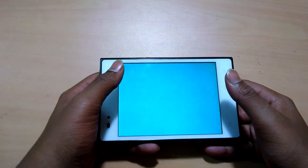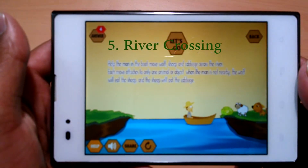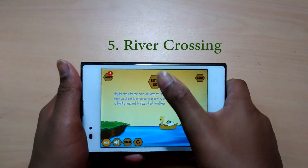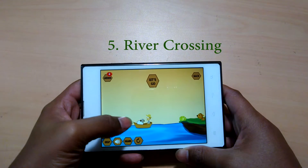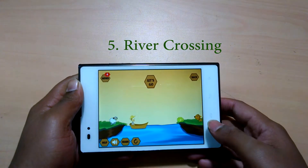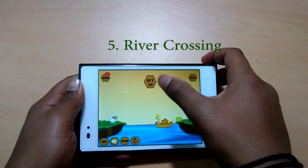5th is River Crossing. The concept of this game is very simple — it is an old school game and you might have played this before in school. Your task is to help the characters in the game cross the river in the most optimal and suggested ways. The logic problems are extremely interesting with simple graphics and easy interaction, with clues as well.